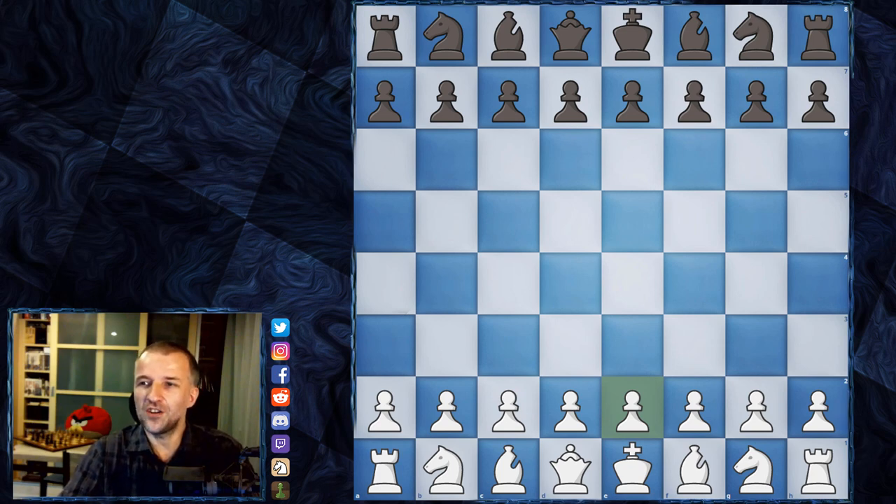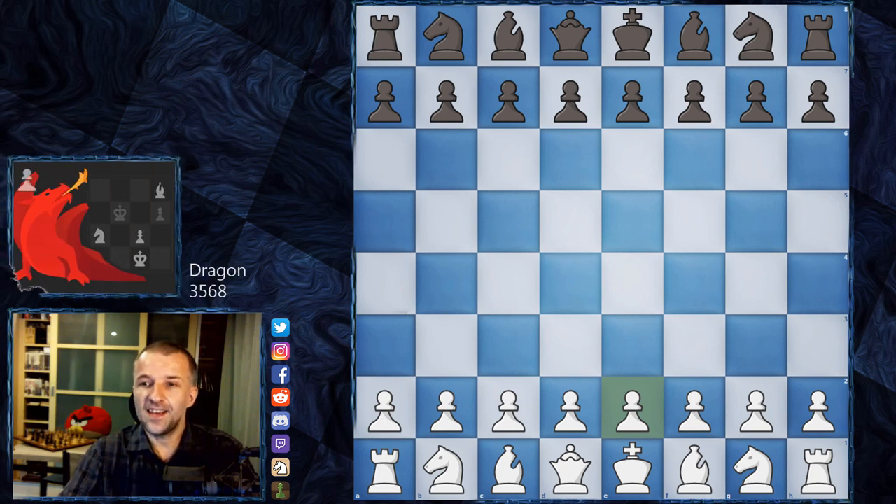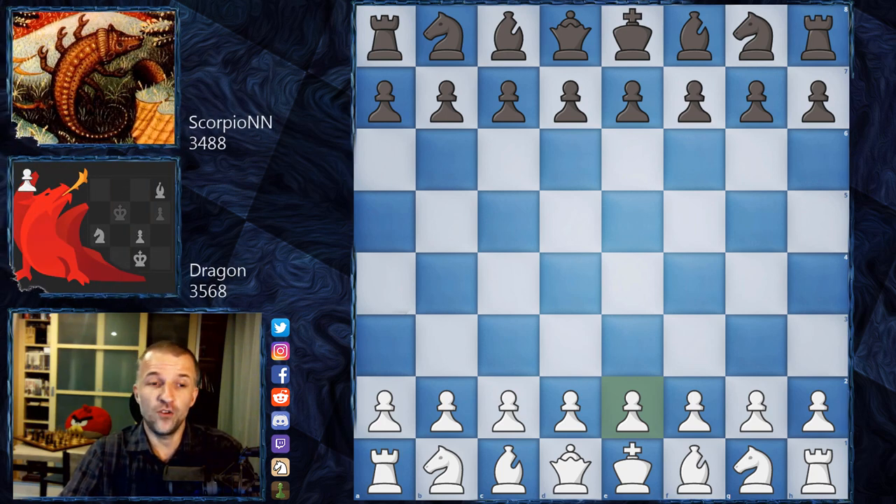We already have 34-35 rounds, and I would like to show you the game from one of the rounds where we have Dragon playing as white against Scorpio NNUE. I chose this game because of the very interesting maneuver played by Dragon - something quite unique. I haven't seen that before. So without further ado, let's see what happened on the board.